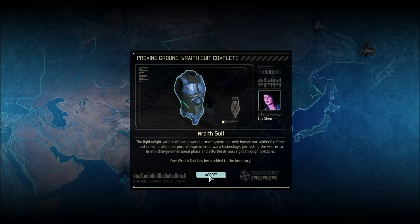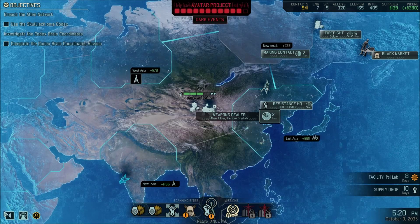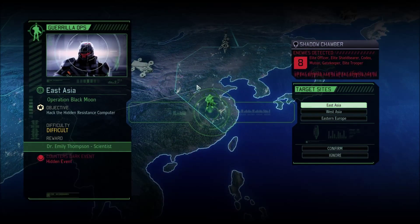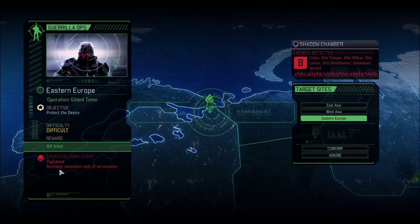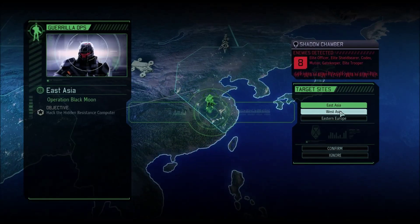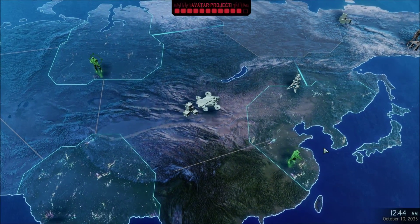We got the ray suit complete — we'll put that on one of our snipers and try that out. We can get a scientist, an engineer via a hit event, or intel with increased detection radius of all enemies. I kind of want the engineer, and it looks to be the easiest mission too. Yeah, we're doing the easy one this time. Setting course for sector 15, West Asia.